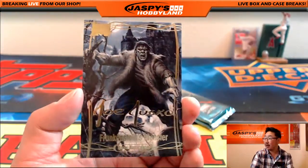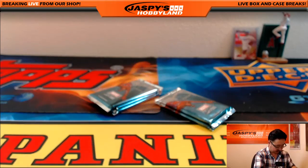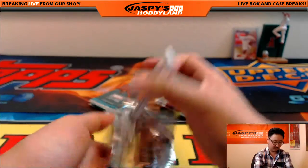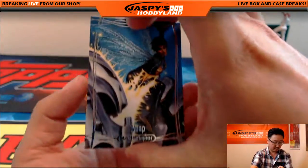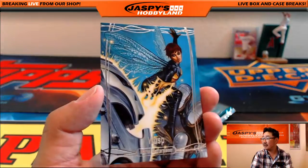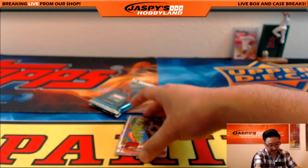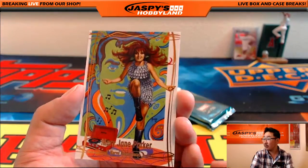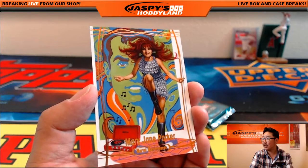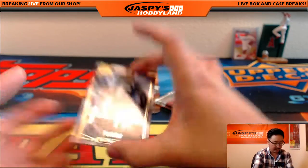And Frankenstein's Monster — Joe Jusko Gold Foil Signature Series. There's Wasp, 267 out of 1999. Looks like that's a legendary orange Mary Jane Parker — it's a nice low number there, 43 out of 99 on that legendary orange. And there's Punisher.